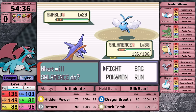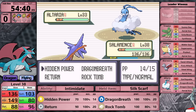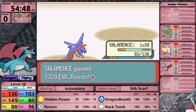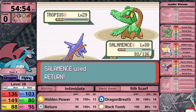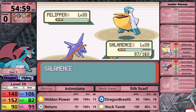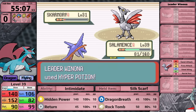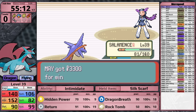Up first is Swablu - it doesn't have the Dragon typing, so I use Hidden Power to one-shot it. Next is Altaria, a Dragon type, so I use Dragon Breath for super effective damage. It doesn't do enough to KO - Altaria eats its Oran Berry, uses Dragon Dance, and hits Salamence with Dragon Breath, but my next one finishes it. Tropius is slow; I use Hidden Power followed by Return to knock it out. Pelipper wastes my time with Protect, but Hidden Power knocks it out. I make it to Skarmory - Electric moves are obviously super effective. Salamence continues its spree, going six for six in gym battles.